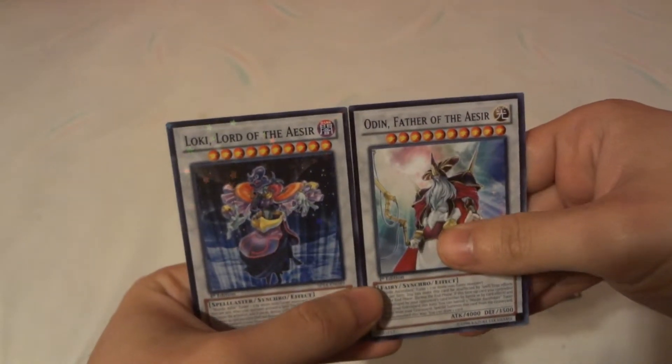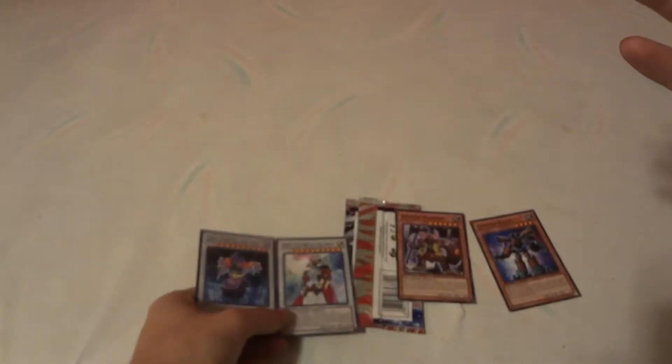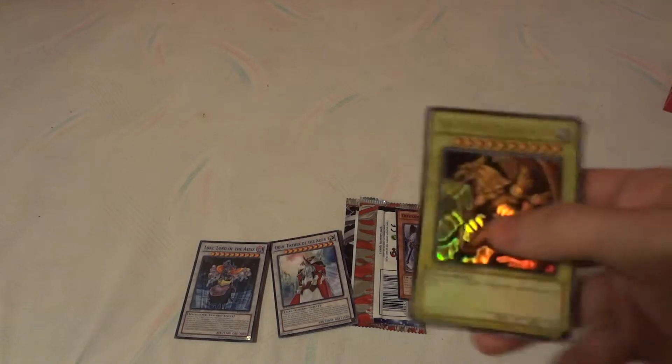These Nordic god synchro monsters from Yu-Gi-Oh! 5D's are kind of equivalent to the three Egyptian god cards from the original Yu-Gi-Oh! series, and the plasma monsters from Yu-Gi-Oh! GX Duel Academy. I just thought I'd bring them out to show how they were trying to parallel the 5D's series to the others. So give me a second and I'll show you what I mean.